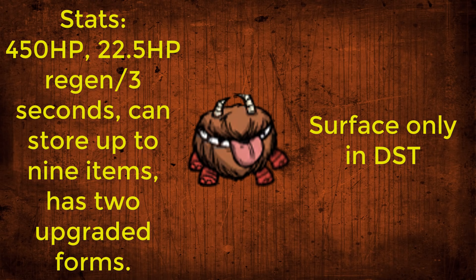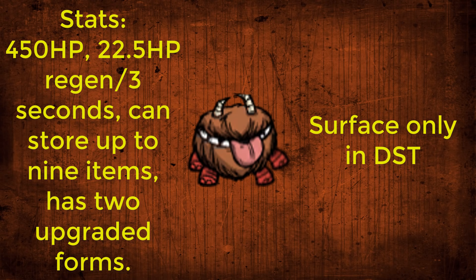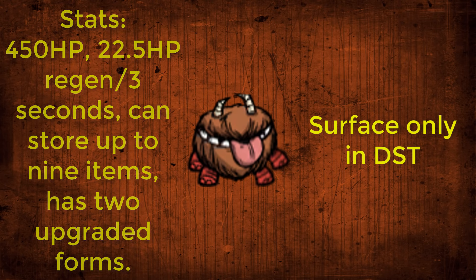Here's our stats. Chester has 450 HP, regenerates 22.5 HP every 3 seconds, can store 9 items, and has 2 upgraded forms.